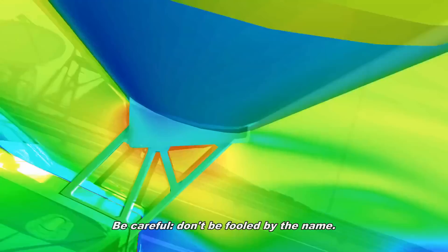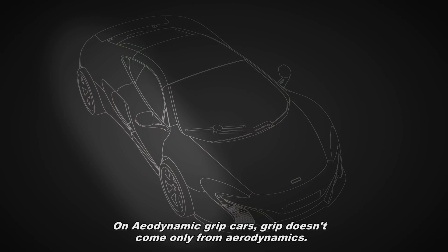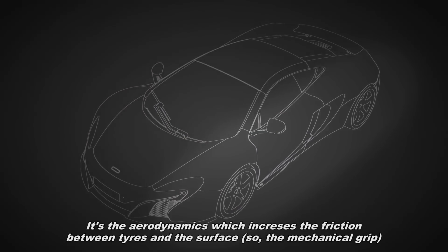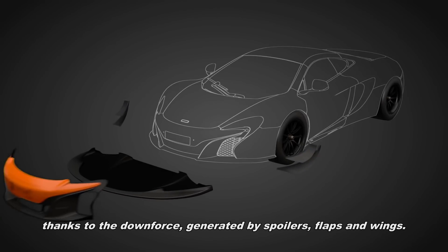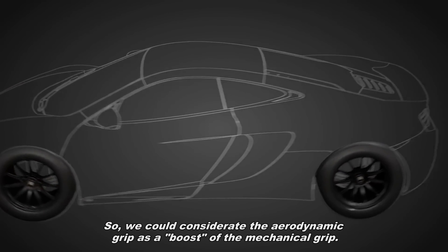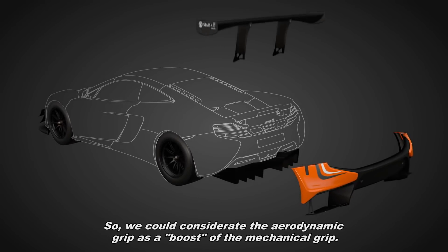Be careful, don't be fooled by the name. On aerodynamic grip cars, grip doesn't come only from aerodynamics. It's the aerodynamics which increases the friction between the tires and the surface — so the mechanical grip — thanks to the downforce generated by spoilers, flaps and wings. So we could consider the aerodynamic grip as a boost of the mechanical grip.